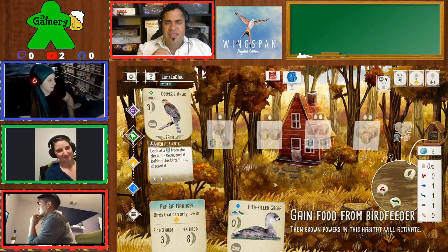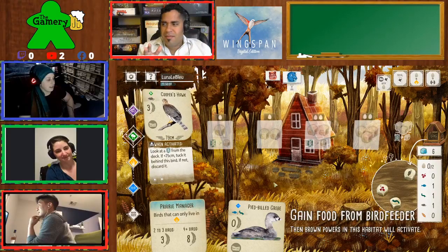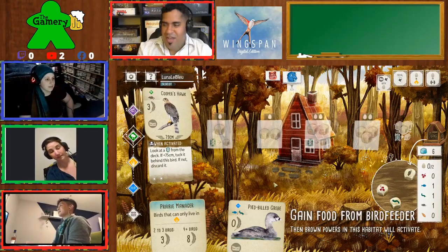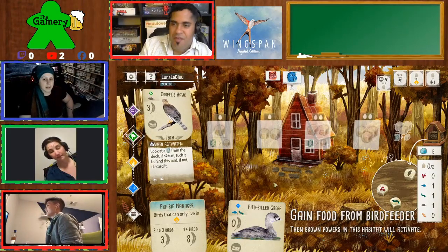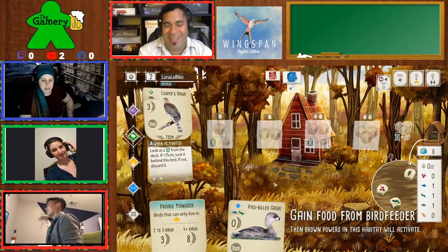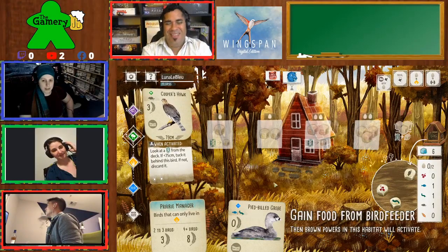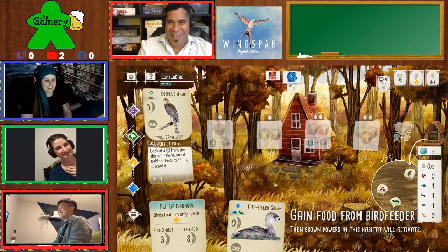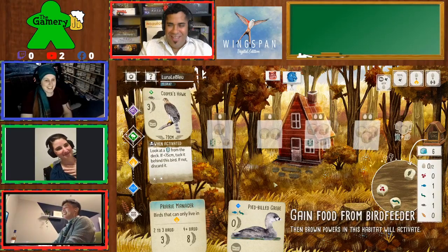Luna, did that make sense with the whole brown power thing? Yes, it does. Awesome. So now Jessica and Brandon are starting their own game. The winner of that game and the winner of this game — if we have time. We have like a little time. No. Yeah, I think no is appropriate.